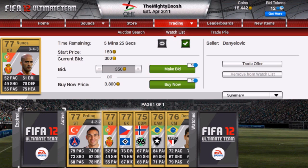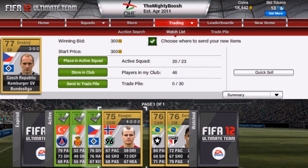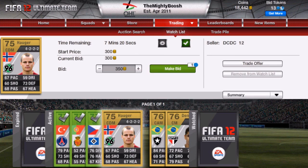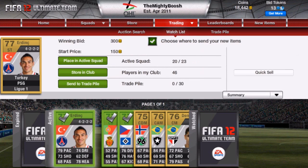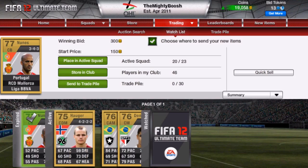Hi guys, I'm back. I've decided not to wait until all three are done, because they're only the 76s and I've just realised they've been on 75. So you just quick sell, and you get an 8 coin profit.